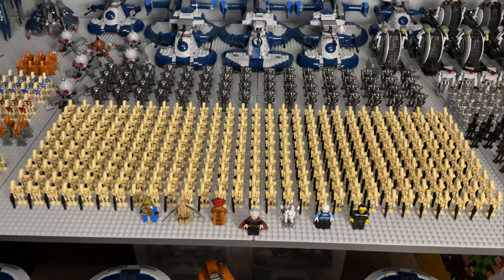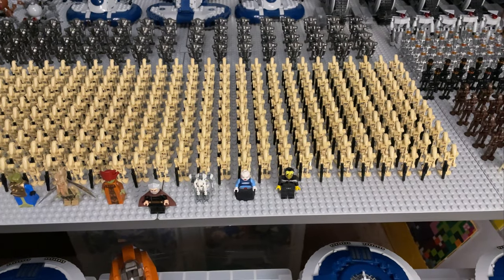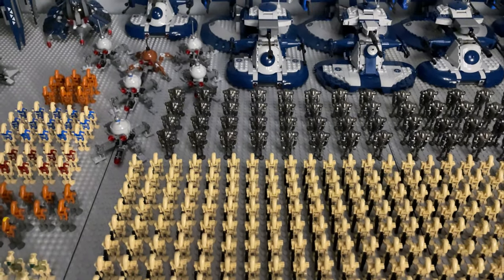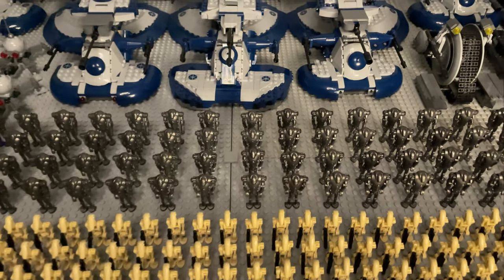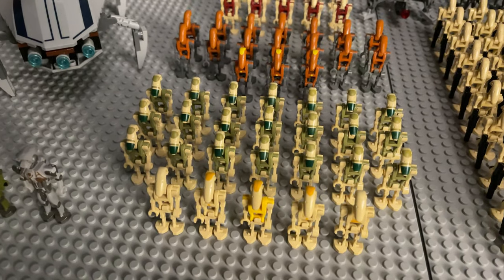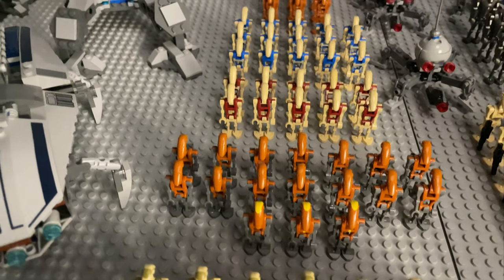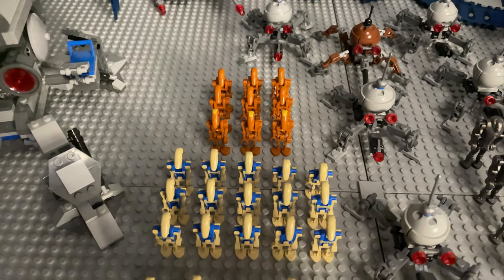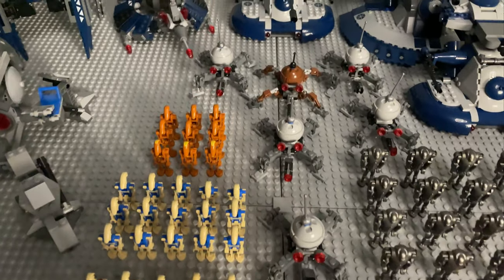In front is a massive 290 regular battle droids. Lining these up with blasters was incredibly tedious but honestly it was worth it — it looks so satisfying. There are 64 super battle droids, 13 of which have the rocket battle droid arm. We have five battle droid commanders, 21 AAT drivers, three rocket droid commanders, and 14 regular rocket droids, 10 security battle droids, 15 battle droid pilots, nine Geonosian battle droids — three commanders and six regular — and six dwarf spider droids.